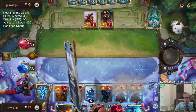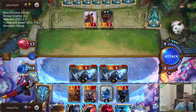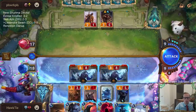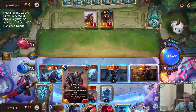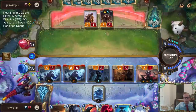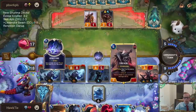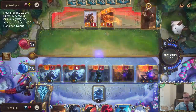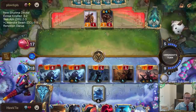Leveled up Lissandra. I could see casting Avalanche first just to level up Swain.